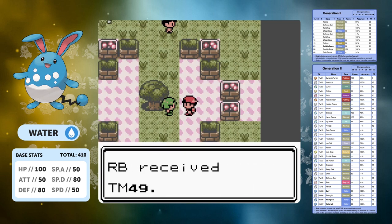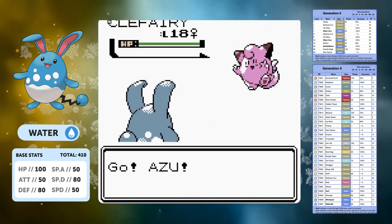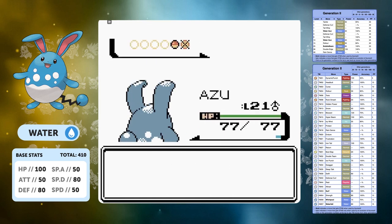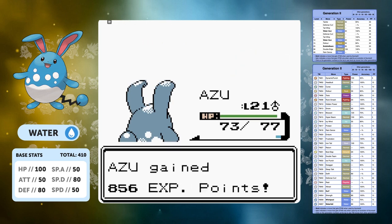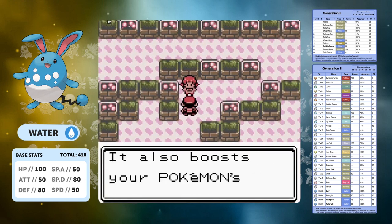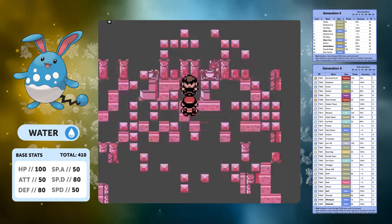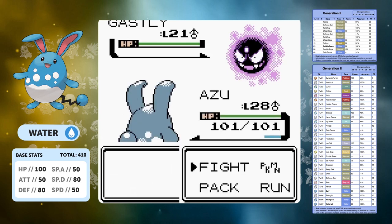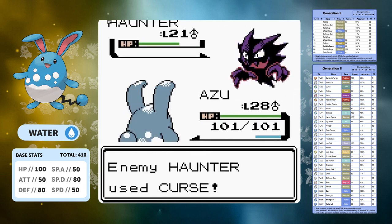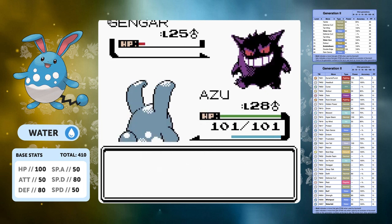On to Goldenrod and the biggest challenge so far — Whitney. This is going to be a Rollout battle. We need to set up our Defense Curls, set up our Rollouts, and even with three Rollouts Miltank can still take one hit, but it's too late and Miltank goes down. We pick up the Plain Badge and TM Attract. We are a male Azumarill, and since most major-battle Pokemon in Gold are male, Attract really isn't going to be a good strategy for us.